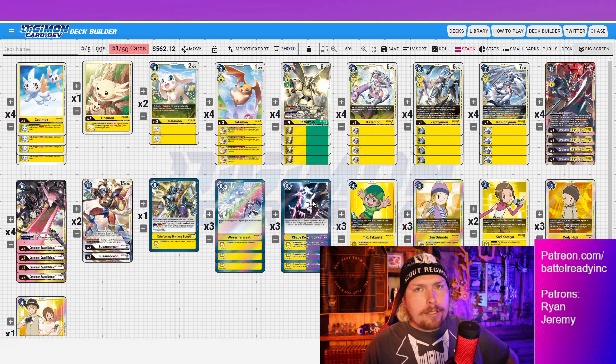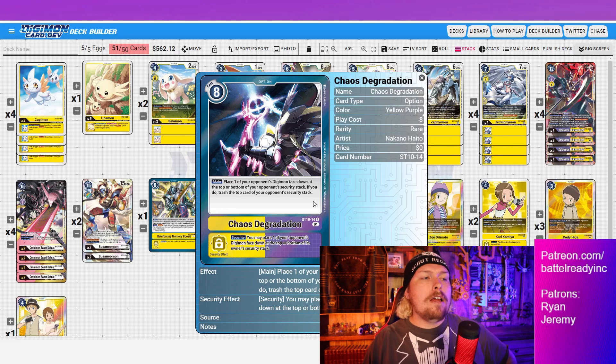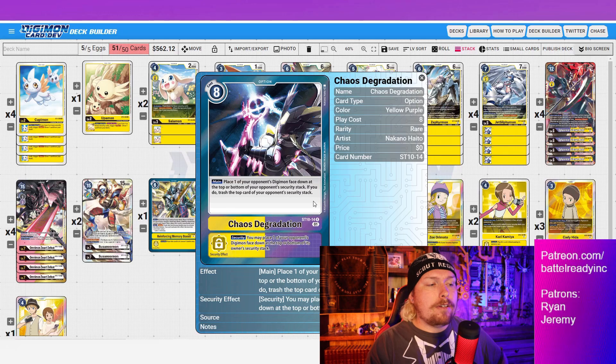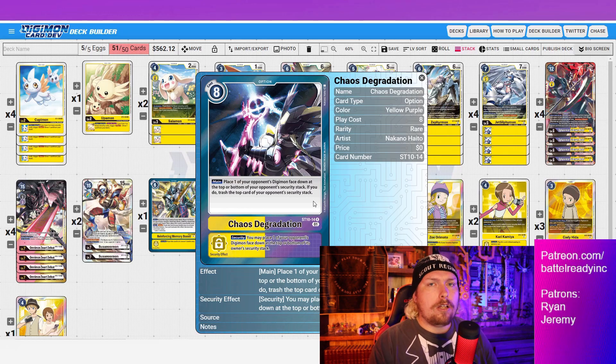I had Wyvern's Breath at four and Chaos Degradation at two, but I think a three-and-three spread is right for now. X-Antibody will be heavily played this format, and Chaos Degradation dodges every game mechanic that prevents removal — whether something goes to bottom deck, trash, hand, or whatever. Chaos Degradation places one of your opponent's Digimon face-down at the top or bottom of their security stack, and nothing in the game prevents that. It's a fantastic removal card. When used in security, you ideally place the Digimon on the bottom and trash the unknown top card.